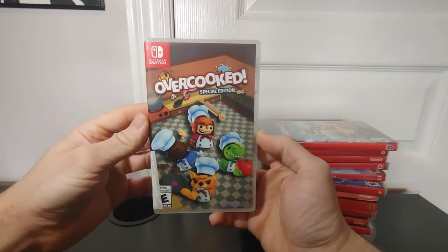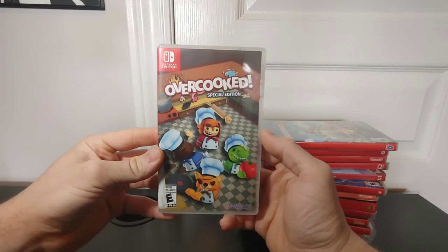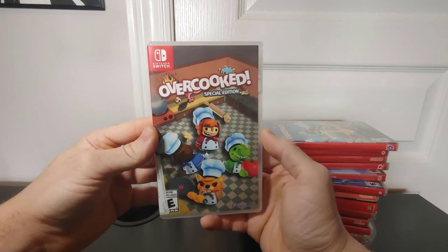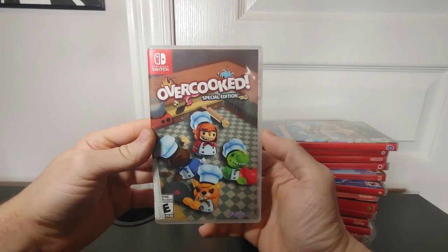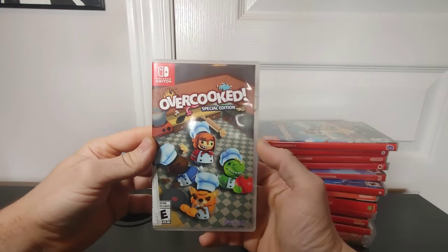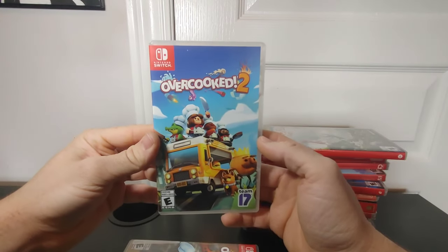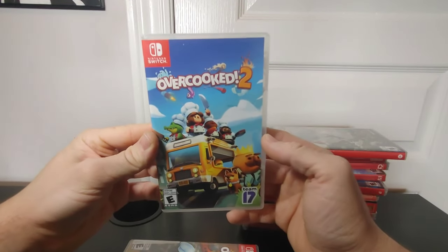Here we have Overcooked — the Special Edition. I've mentioned it a couple of times in previous videos as such a fun co-op game. It's basically making food in a timely manner, otherwise you won't be able to progress the level. This game is going to be one of those where you yell at the other person saying 'Why didn't you grab that?' I had to follow up getting Overcooked 1 with Overcooked 2, since I've almost beaten the first one with my girlfriend and we're definitely going to play the second one after.